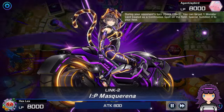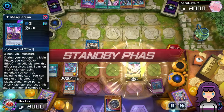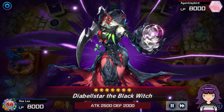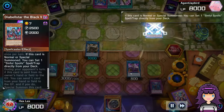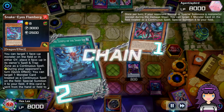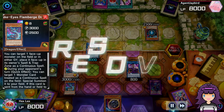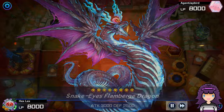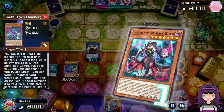Opponent is topdecking another Imperm, so their hand is actually kind of stacked between Subversion, Imperm, and Talents. But they led with Diabelle. I'll make a minor nitpick — I definitely think my opponent should have led with Imperm on the IP. That would have not only forced me to use it; I probably would have gone for an Apo, and then they could have used either Subversion or Talents to take it.